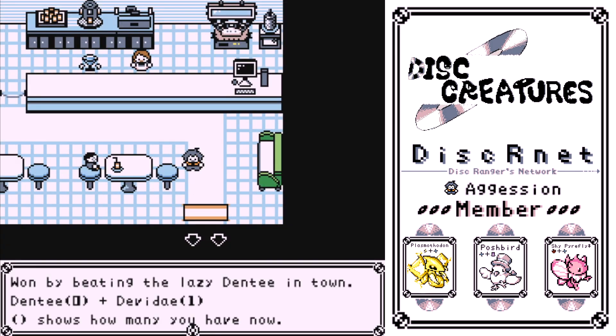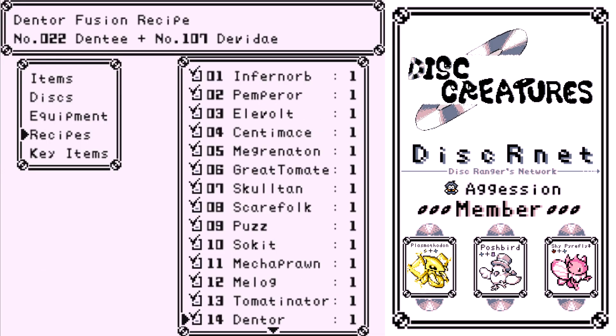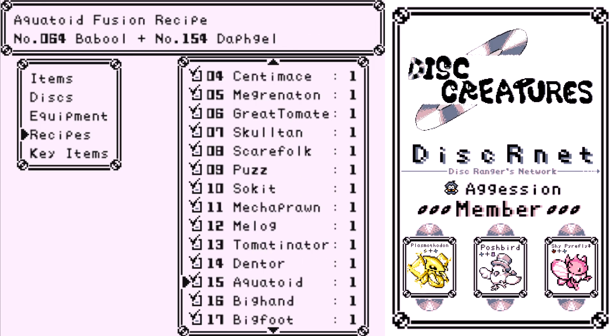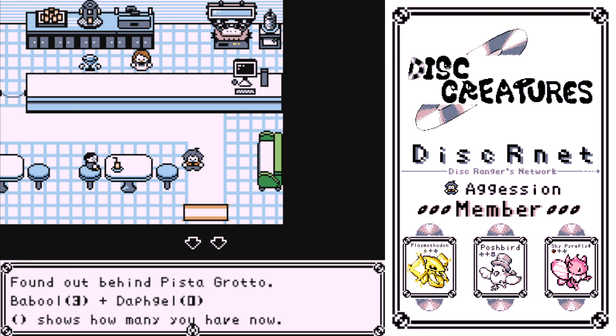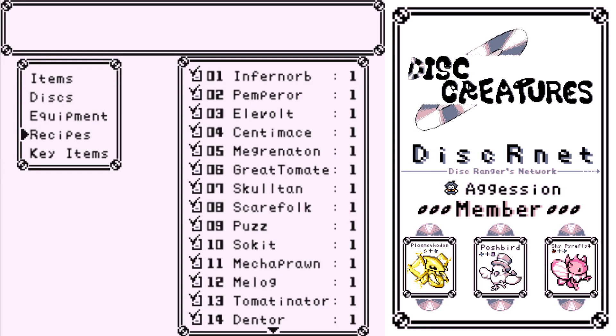Denti — won by beating the lazy Denti in town. After a certain chapter, go to the bottom left of the main first town and you will find him hiding away. Bother him once or twice and then he goes nuts, you have to kill him, he turns back to normal, and you get Denti. Aquatoid — behind Pisa Grotto. After you fight Pisa Grotto, go back and there will be a Hidden Waterfall. Behind the waterfall are like three or four new monsters and the disc for that.